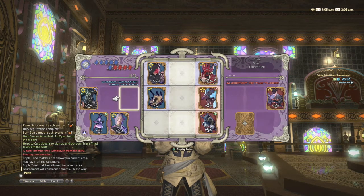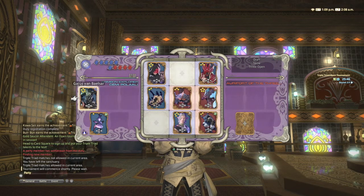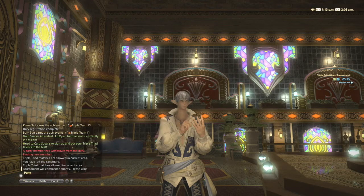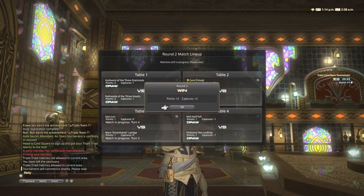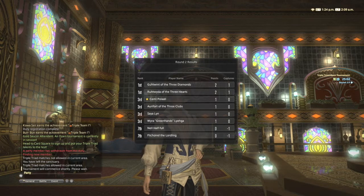I go ahead and get my two-star out early to turn over his Asian card, his four-star. Now I'm in a pretty good spot because I don't think he's going to be able to turn anything over, so all I need to do is protect my low card at the bottom. We manage to get away with two captures, which is really good — that's two points for the win plus two captures, so that should be enough to put us into first place. And there we go, we're up there at first.